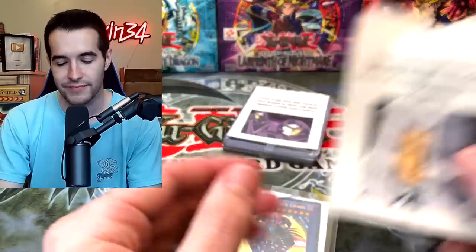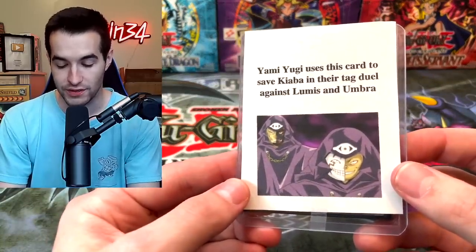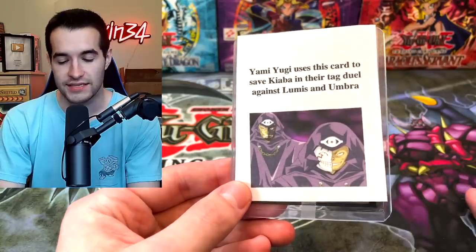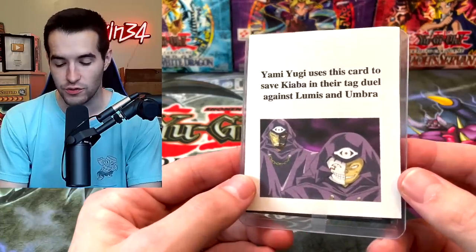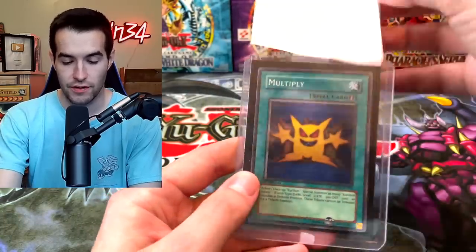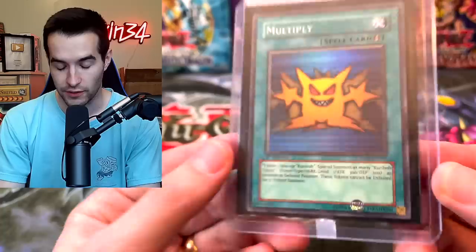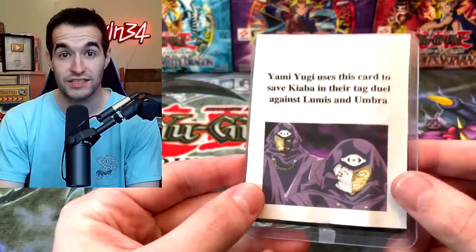Question two: 'Yami Yugi used this card to save Kaiba in their tag duel against Lewis and Umber.' They're on the roof doing a tag duel — they summon the Masked Beast Des Gardius, using all the Masked Cards. Didn't he summon Obelisk against these guys? I have no idea. It was Multiply — I didn't know that. So he used Multiply to save Kaiba — that's pretty cool. Also this is a first edition copy from Crimson Crisis, which is a sin that they waited that long to print this card.